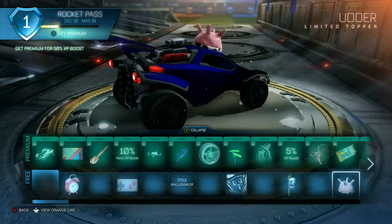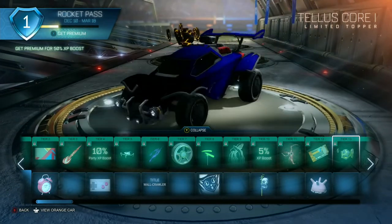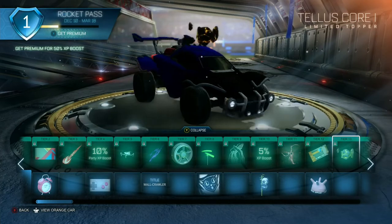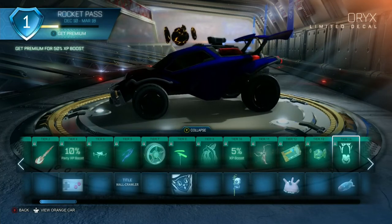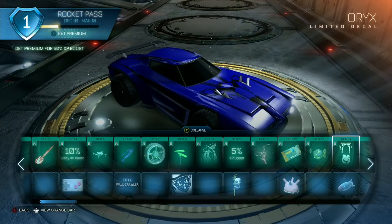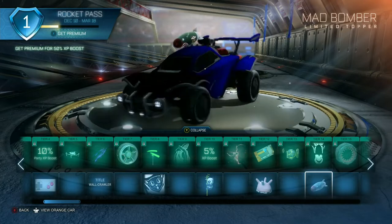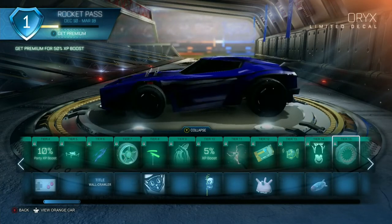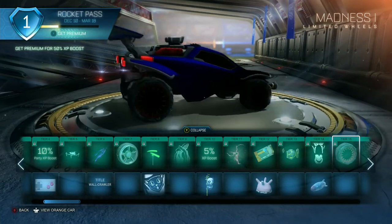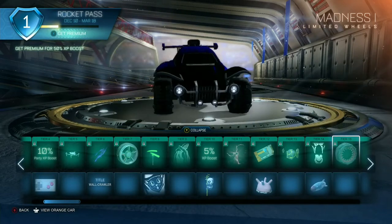Next we have Telescope One — oh, that's cool, that's really cool actually. I can't wait to see what that looks like fully leveled up. Then Oryx — I see it's like a gazelle on the front, that's interesting. For the Dominus we got Mad Bomber — that's kind of cool. And Madness One wheels — those are cool, get some light on that. Those are cool. I want to see what those look like fully leveled.